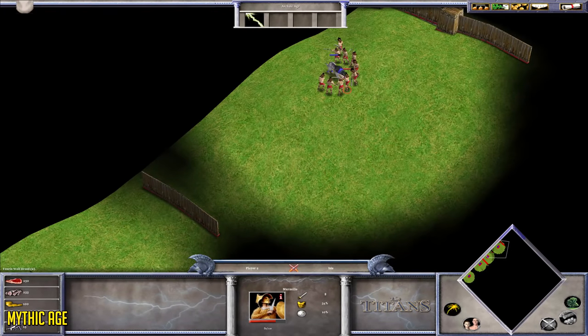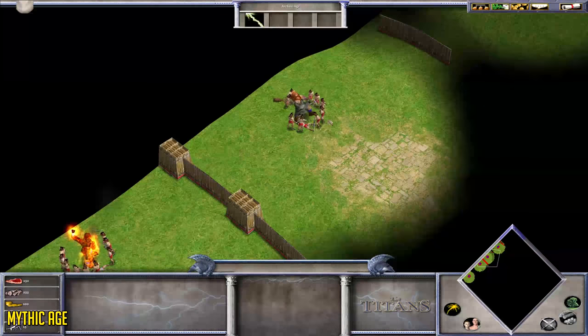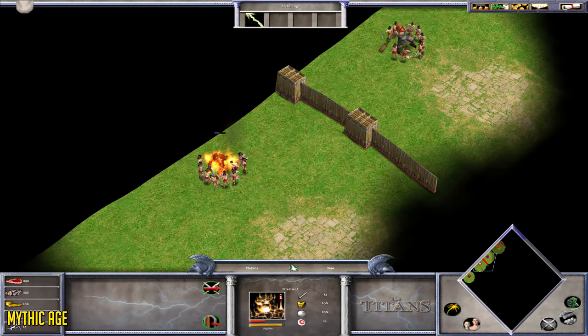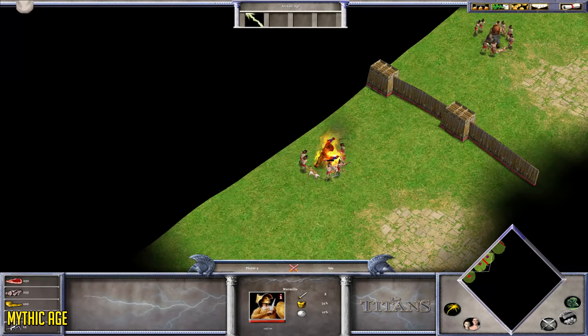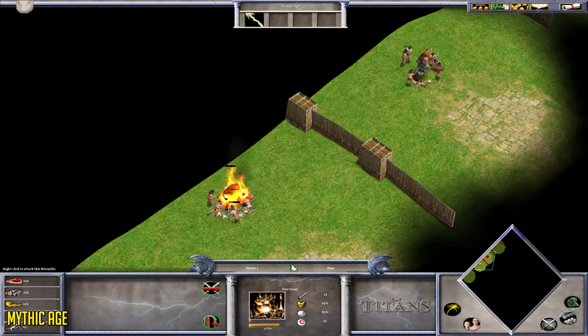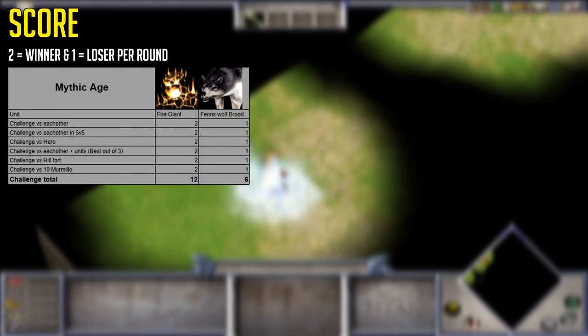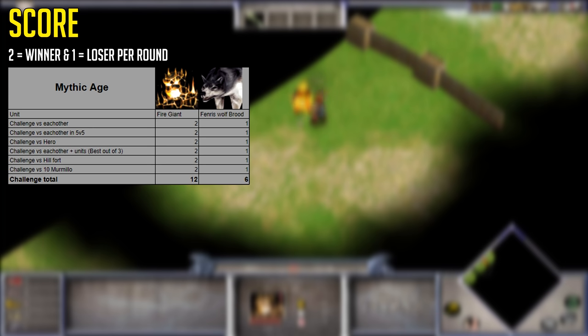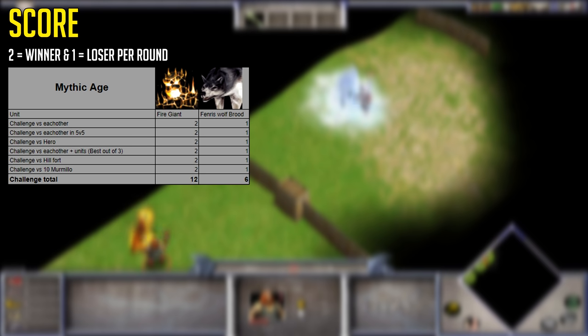For the final official round, I tested them against 10 Myrmidons, as I did with my Greek myth units. I might make a comparison after I've covered all factions to see which myth unit is best alone against 10 Myrmidons. The Fire Giant ends up killing all of them. However, the Wolf doesn't manage it by itself. In actual gameplay, the Fire Giant is clearly superior compared to the Wolf Brood — it really is a very powerful unit, beating the Fenris Wolf Brood in all of the tests.